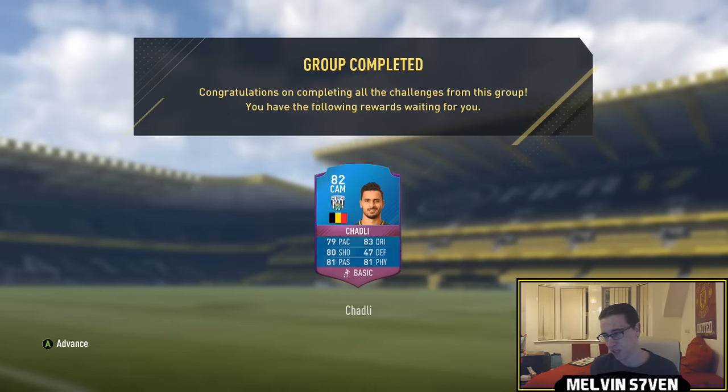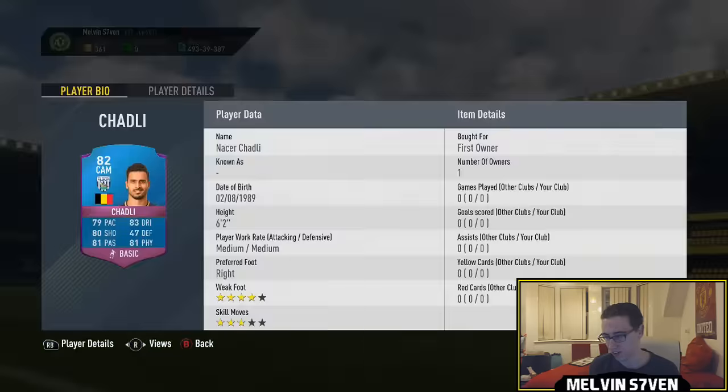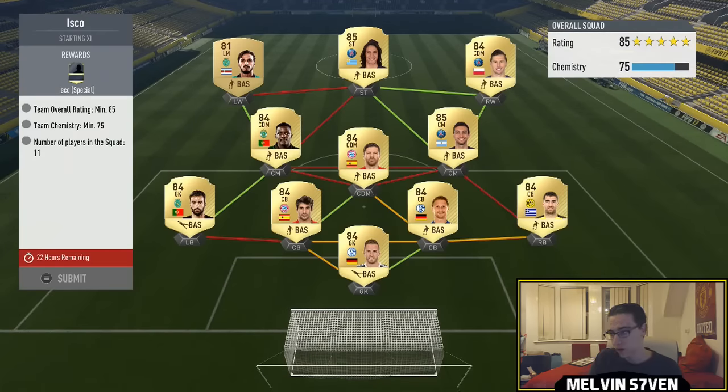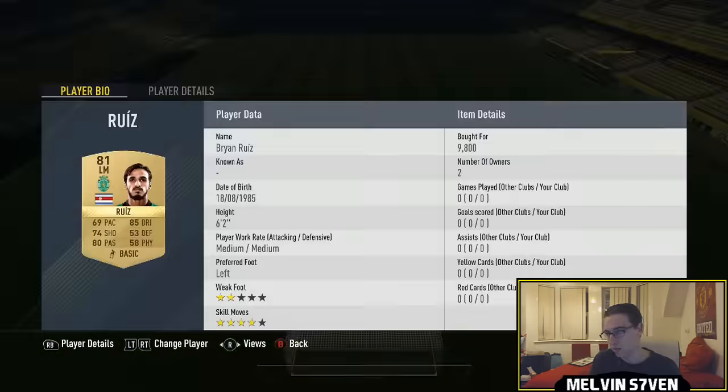He does look pretty good to be honest. His inform at one point was extinct at 100k because everyone was trading him in for the Eden Hazard Score Builder when he was out. Now this was a bit of a piss take purely because this guy is getting price fixed at 9,800.